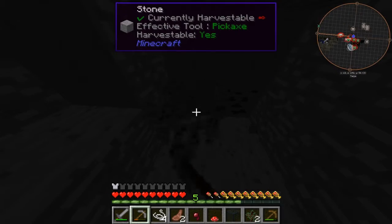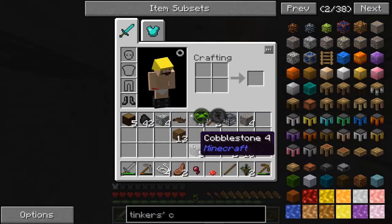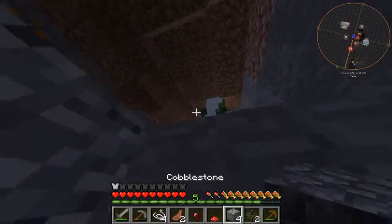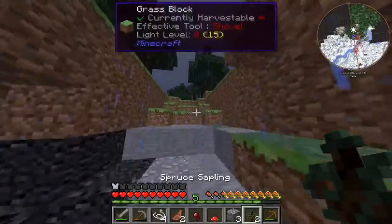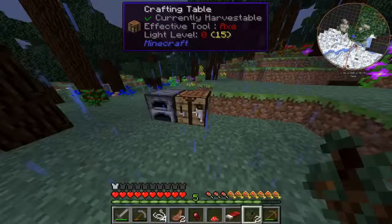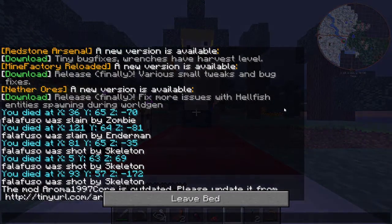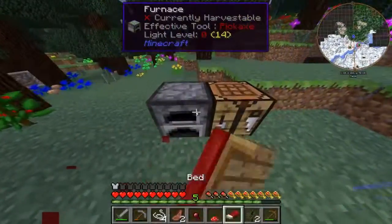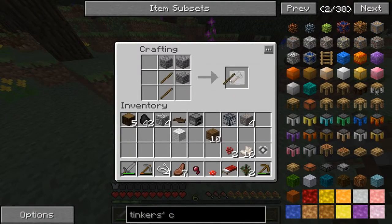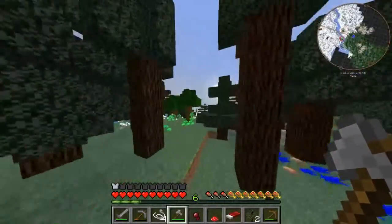Let's get out of here. Is it turning dark already? No. I have enough wool, I could make a bed. Let's do this. Yay, that's good — don't have to wait out the night then. Also I wanted to make an axe. There we go. Let's go cull some sheep.